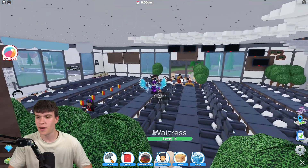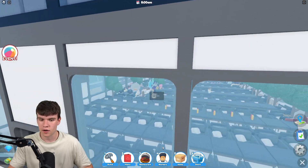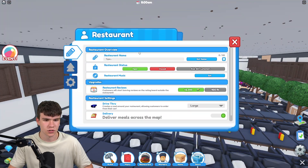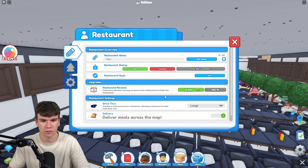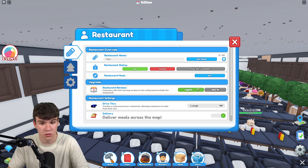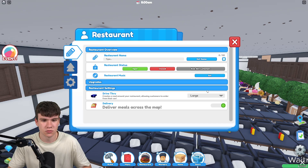So what's inside this update? They went ahead and added reviews. It says here 'buy the review upgrade to start getting reviews from customers.' So we click on restaurant at the bottom and here it is — restaurant reviews. Customers will start leaving reviews on the rating board outside the restaurant. This is only 2000 cash, so we're going to buy that right now.